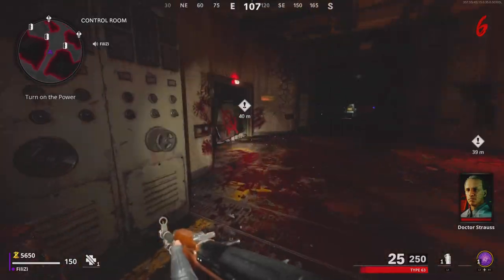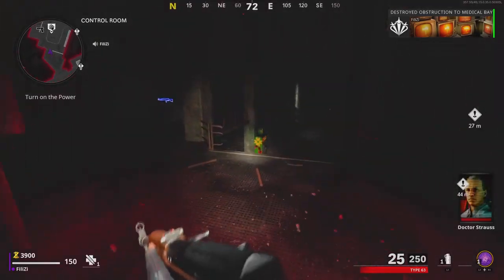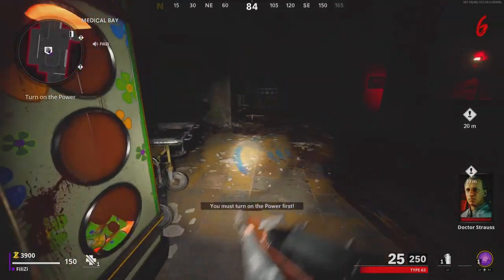Moving on to Brushstroke: 2500 Pack-a-Punch kills. Similar to Grunge, there's not much to explain here apart from just killing zombies with a Pack-a-Punched weapon.